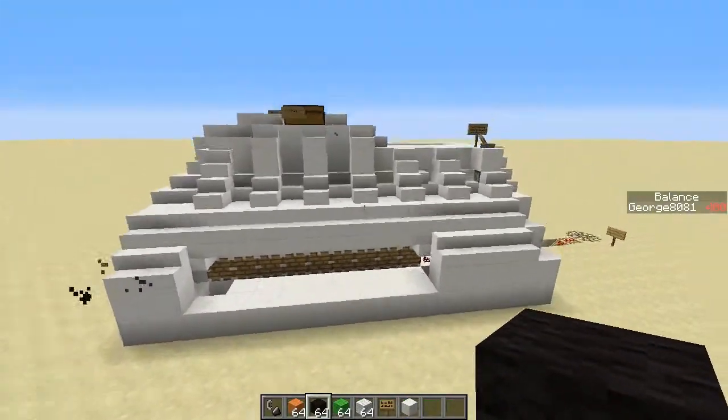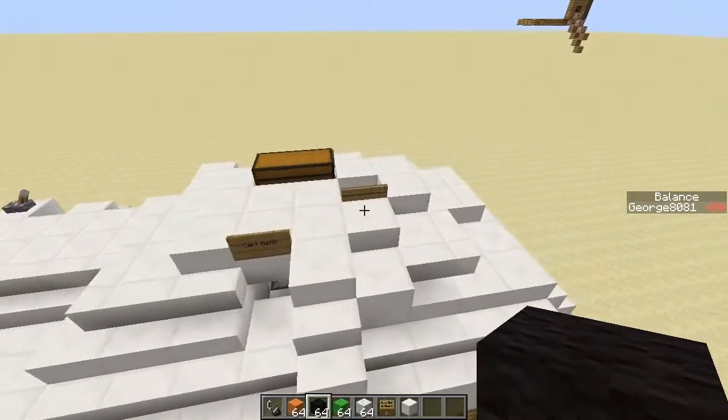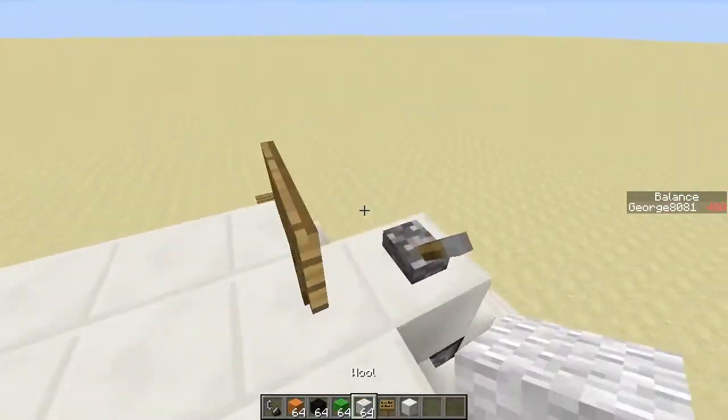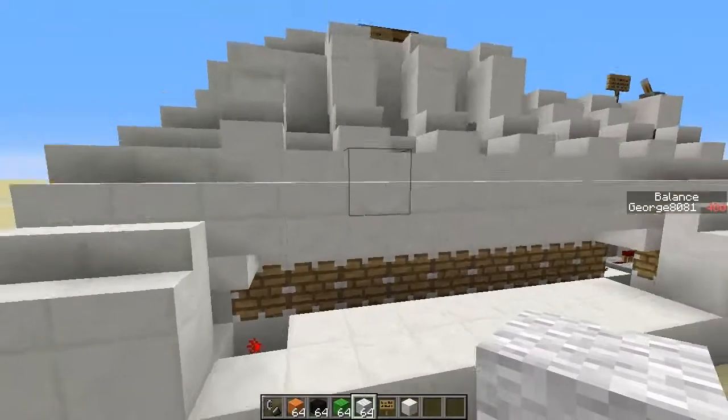So this is my compact, fast, optimized, non-filter, command block printer for colour frames. If you would like to download it, the link in the description will take you to my site where you can download it.